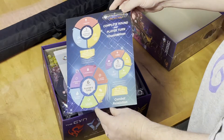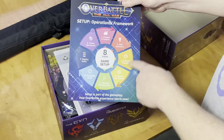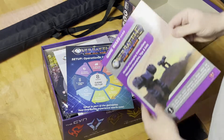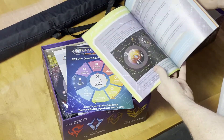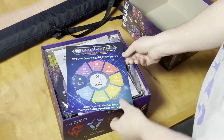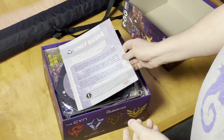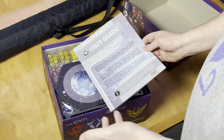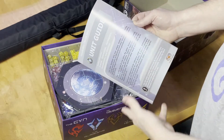You get your complete round and player turn visualizations. We used this when we were playing — it takes you step by step and shows you the different steps to go through, and those colors correspond to the rulebook. Step four is yellow — Explore the Galaxy. Step five is green. Step six is blue. That care and detail in this game is impressive. Rob has been working on this game for years. It was a Kickstarter years ago that didn't succeed; he went back to the drawing board, changed a few things, came back, and it was a success. I'm so glad — I backed it both times.